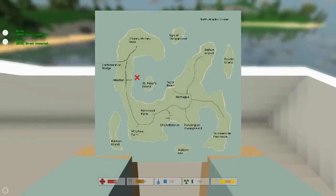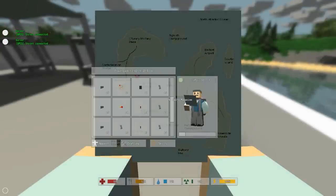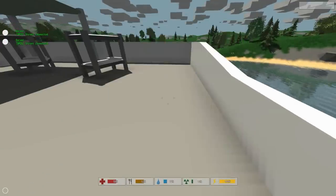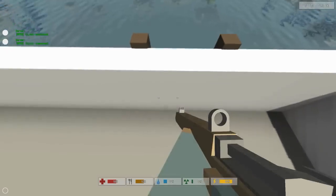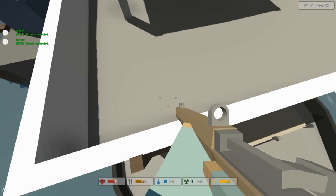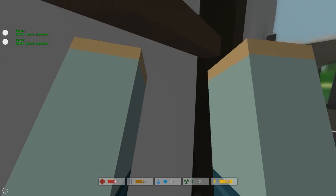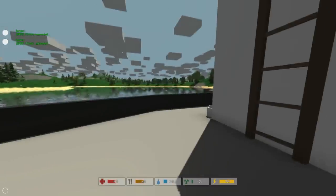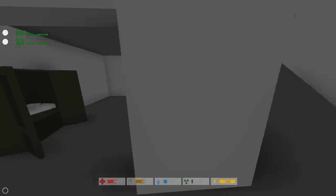I'm going to that military base and then one of those islands — hell yeah, I'm going exploring. Watch these ladders though — they're really touchy, you gotta hit them just right to get down them effectively. Otherwise you start going down and end up breaking your arms and legs, which means you can't run.